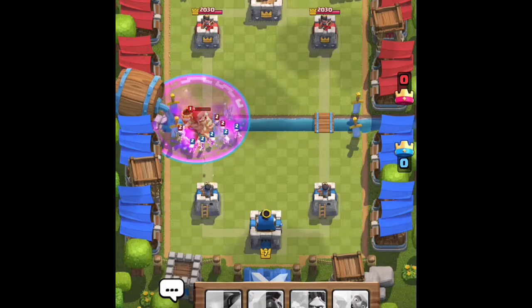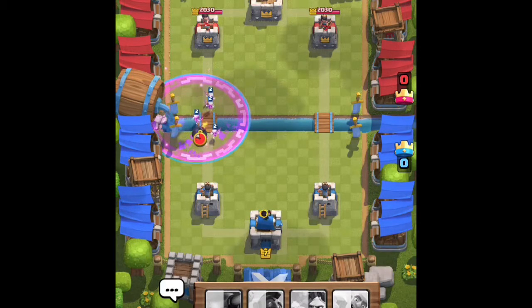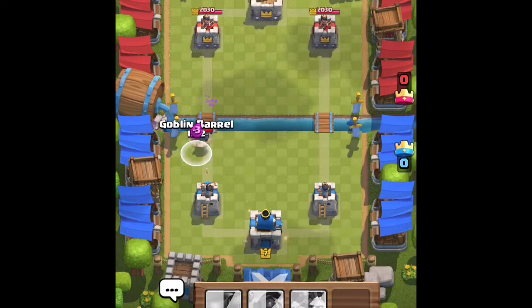I'm actually gonna Rage that just so we can actually win — we should win anyway, but I'm still gonna Rage it. Okay we dropped the bomb, we defeated his troops, most of our troops still alive. Let's just Goblin Barrel that — kind of a waste of a Goblin Barrel, but it'll still distract and we could get a couple good hits on him.